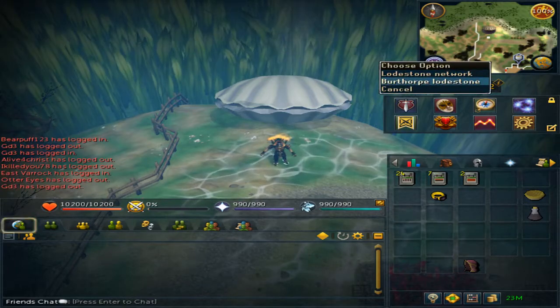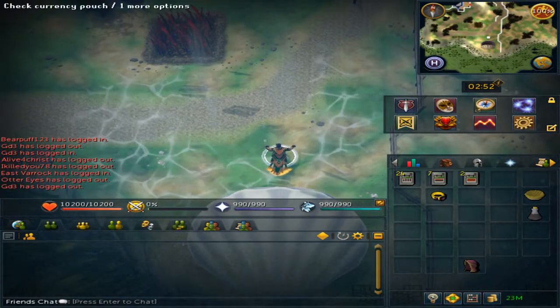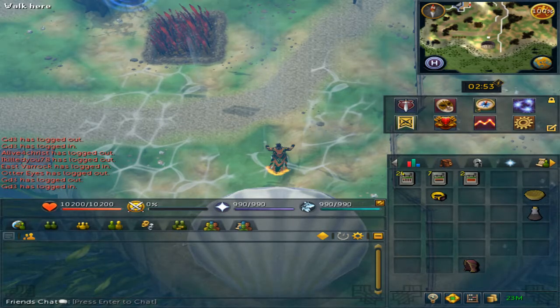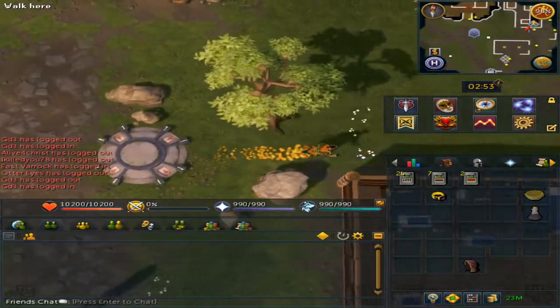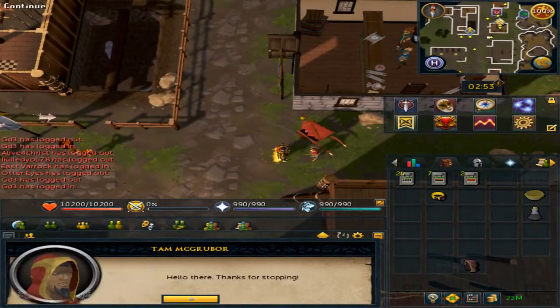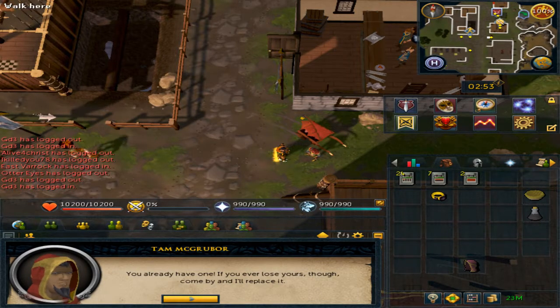Before getting here, if you do not have the Wicked Hood teleports, use the Burthorpe lodestone. Once at the lodestone, run directly east. You will see Tamek Gruber. Speak to him. Choose option one to get the hood. I already have a hood so he won't be able to give me a second.